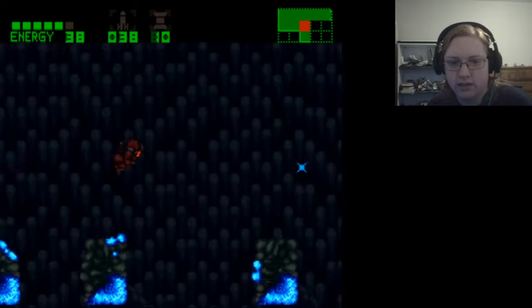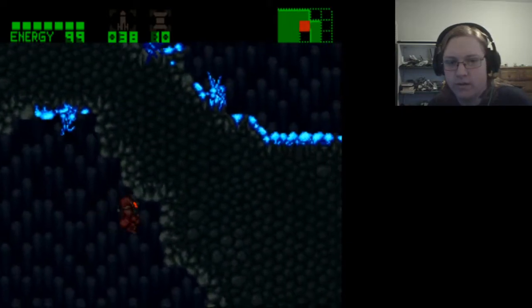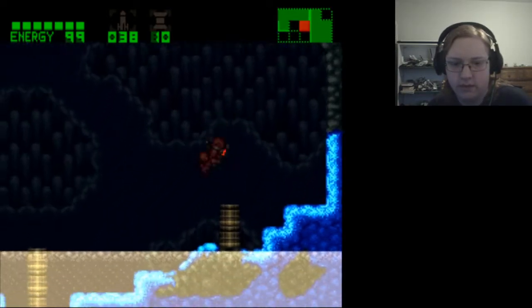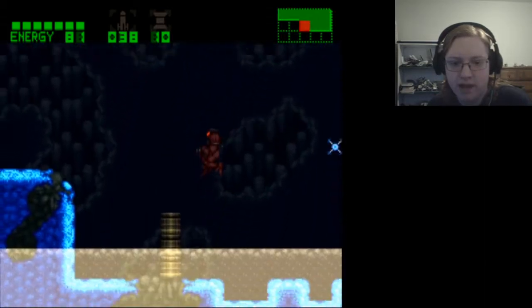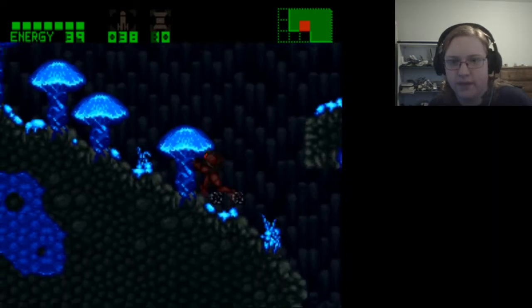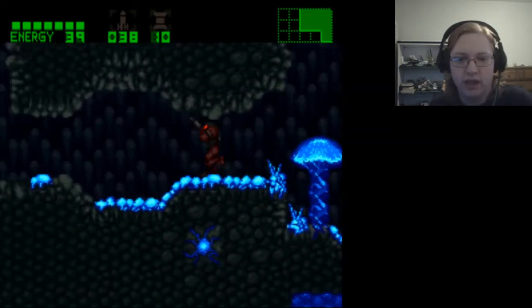Oh wait, I can kill those things — I never got an E-tank. Acid — what do you know. I got an E-tank; that might be all that this room has, so I didn't know that yesterday. There's a connection though — there's something else in this room.